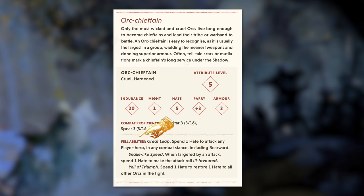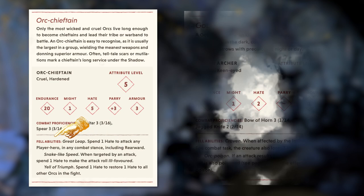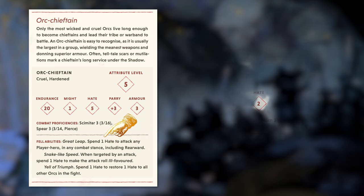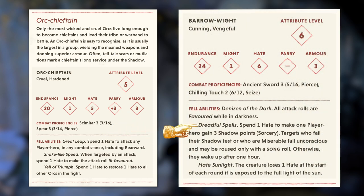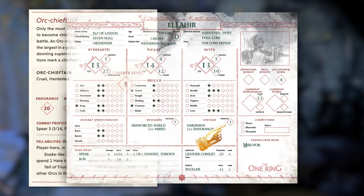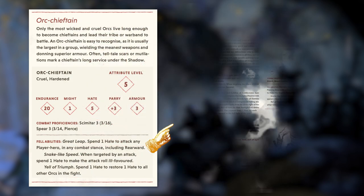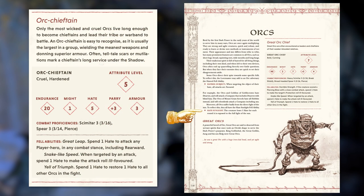The final thing you will find on adversary stat blocks are the fel abilities they possess. Some are negative aspects, like the Goblin Archer's Craven feature. Some might be automatically triggered, like the Orc Poison feature, while others require a point of Hate or Resolve to activate, like the Orc Chieftain's Great Leap. Some adversaries can cause heroes to gain Shadow points through Dread or Sorcery — players can reduce or avoid this by performing a Shadow test using their rating in either Wisdom for Dread or Valor for Sorcery. Finally, most adversaries have extra fel abilities not written on their stat block — these are included in the overall description for each adversary category. For example, all Orcs have the Hate Sunlight feature.